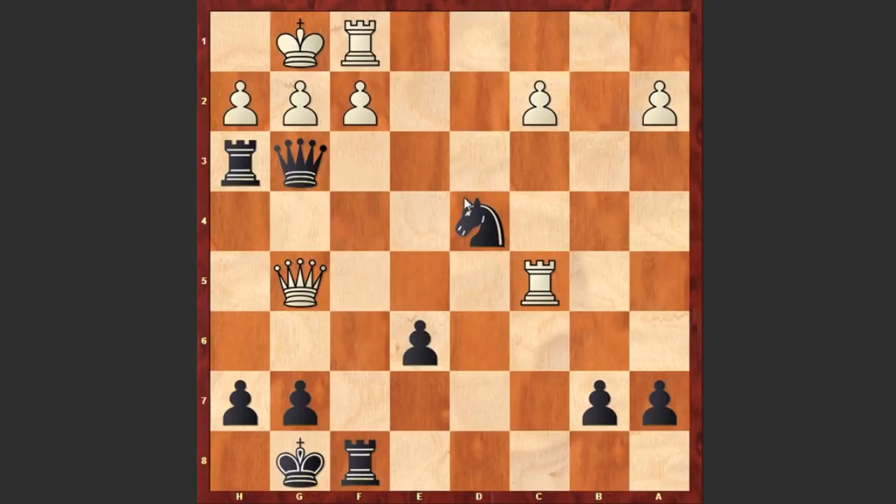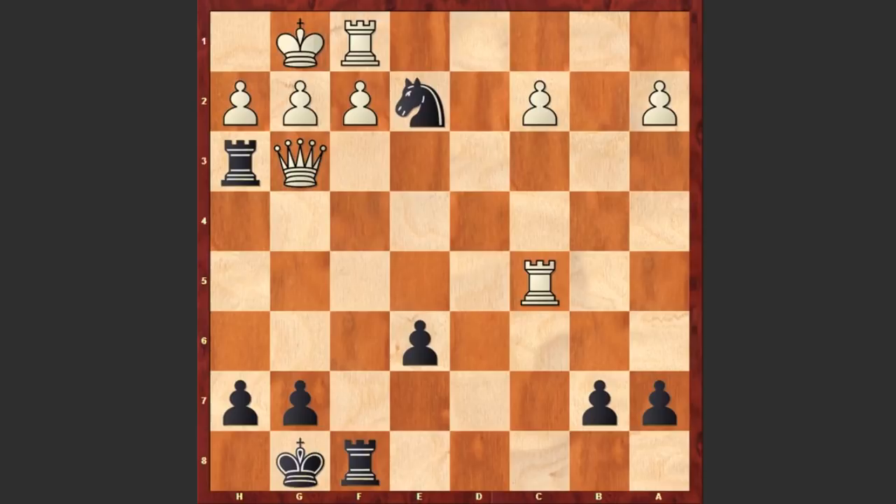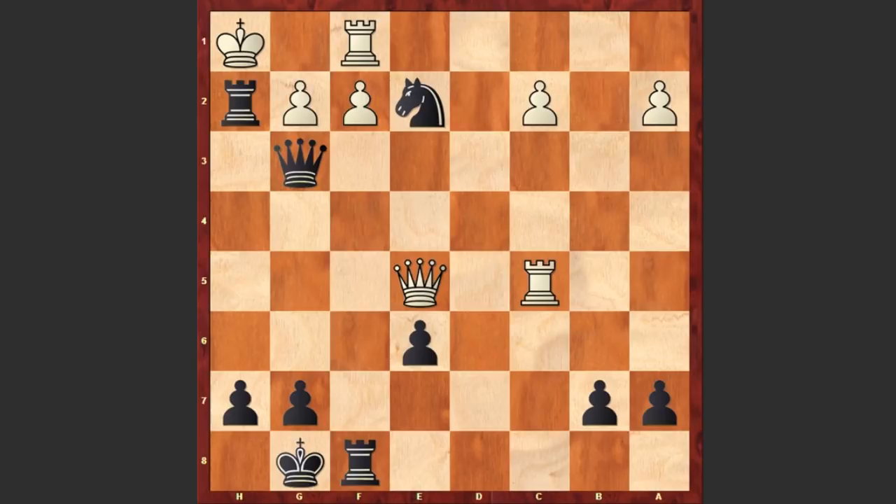Right now the threat is Qxh2 checkmate. If for example fxg3 then Ne2 check followed by Rxf1 checkmate. Or after Qg3, if Qxg3 then Ne2 check — if Kh1 then Nxg3, and you can't recapture with the f-pawn because you will get checkmated. If Kg1 then Ne2 check simply followed by Rc3, and black is a piece up — this is going to be an easy win. Or after Qg3, if Qxe5 then black can play Ne2 check; if Kh1 then Rh2 checkmate. What a great move by Frank Marshall.